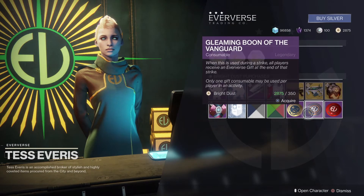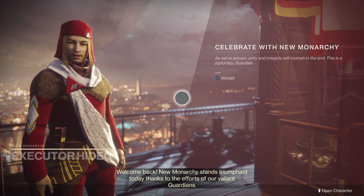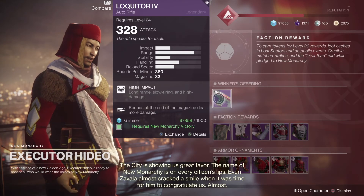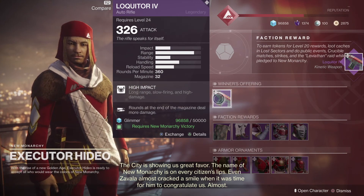And finally we have the Fireteam Medallion and the Gleaming Boons of Vanguard and Crucible. So that's going to be it for the week. Make sure you also head on over to New Monarchy to pick up your auto rifle — I'm going to pick it up and go test it out. But thanks for watching. Like, comment, subscribe, all that good stuff. And Ghost Shuki out.